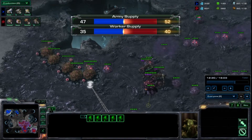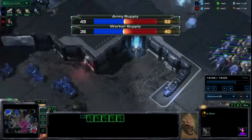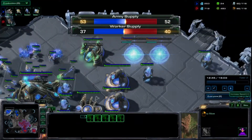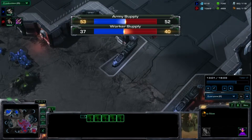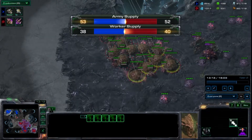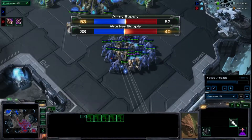That brings me to a total of 12 swarm hosts. My locusts are starting to get in there now and doing a little bit of work. He starts 2 stargates — I believe for void ray production. I start another queen for my third. This is preventing him from expanding to a third; you can see how many minerals he is floating. I'm floating a lot as well, but I'm getting free kills out of this.